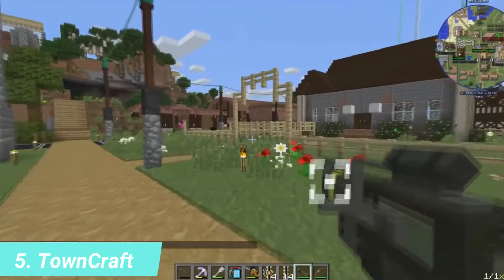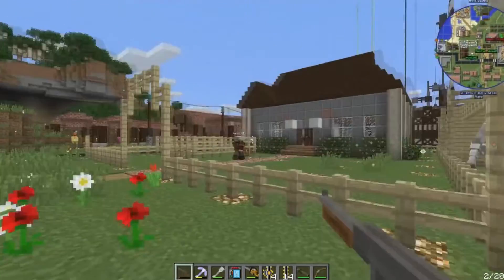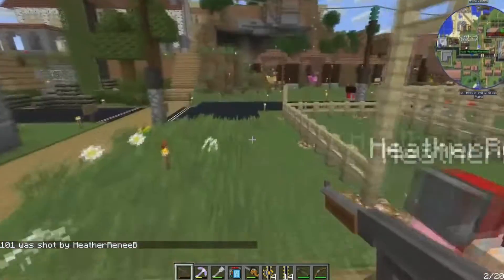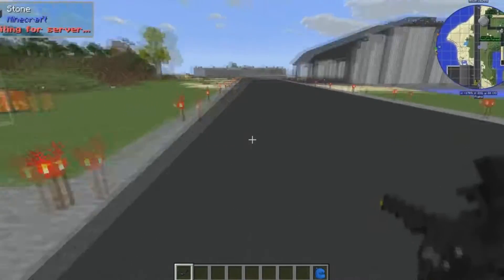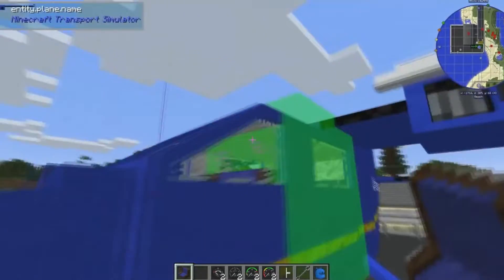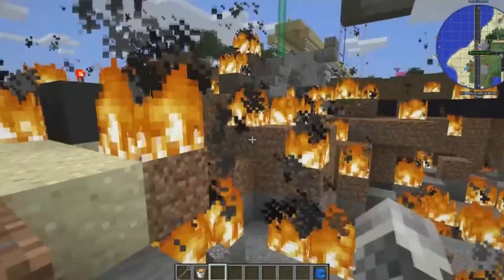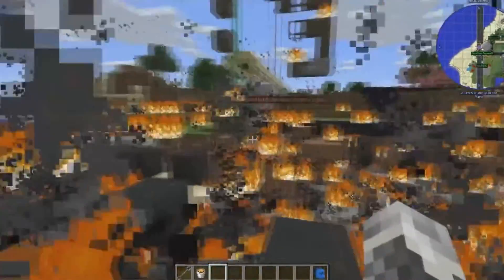Number 5: Towncraft. Towncraft is a fantastic Minecraft mod pack for individuals who desire to live in the 21st century. With the power of mine colonies and a plethora of additional mods, you may construct everything a modern metropolis requires — including all vehicles such as planes, trains, and automobiles. You can also create freeways and decorations such as PCs. However, you must have a powerful computer for it. This mod pack requires at least 7GB of RAM for the first edition, and 9-10GB for Towncraft 2.